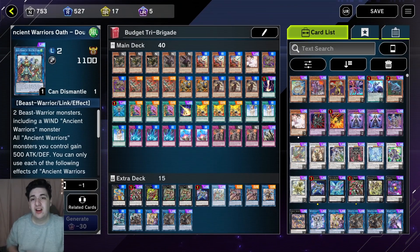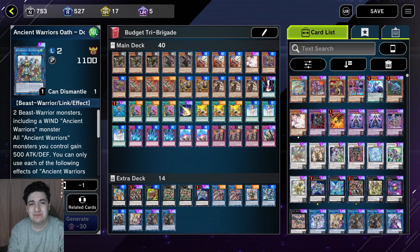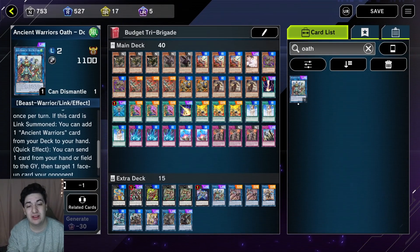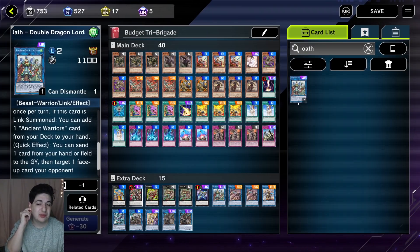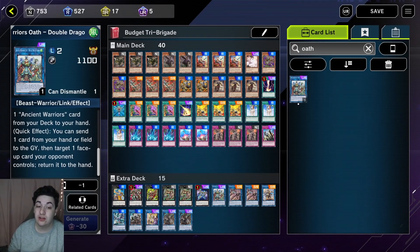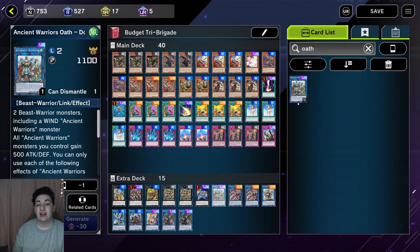Now we're getting into our Link monsters. First, we have Ancient Warriors Oath - Double Dragon Lord. You summon it off two monsters — cheated out using your Tri-Brigade monsters. The only effect we really care about is the quick effect: once per turn, you can send a card from hand or field to the Graveyard, then target a face-up card your opponent controls and return it to the hand — this can include monsters summoned from the Extra Deck. Very strong effect with Kitt and Nerval because they will trigger their effects when sent from hand. An ultra rare but definitely worth picking up if you want to play Tri-Brigade or Ancient Warriors.